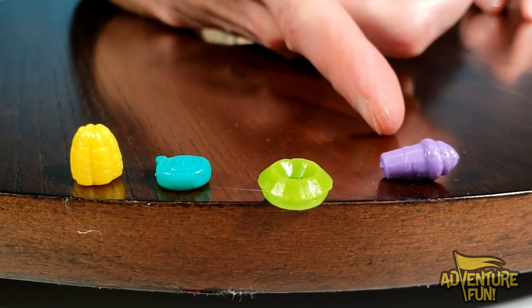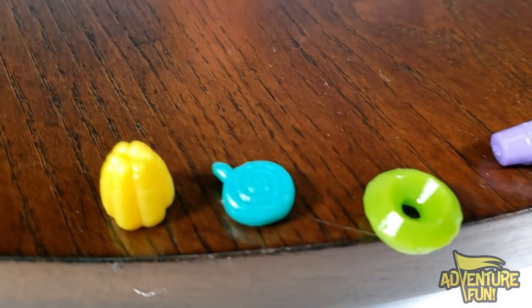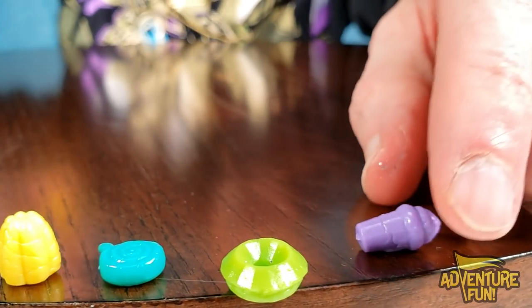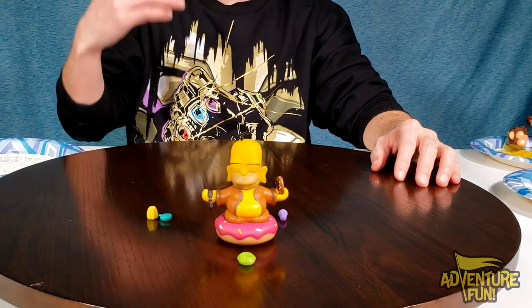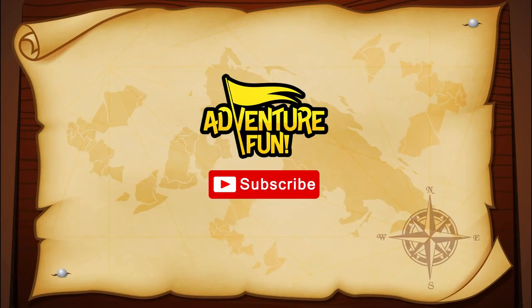We got our purple ice cream cone, our green donut, our blue-green lollipop, and our yellow bundt cake. Put in the comments below what your favorite treat is — ice cream, donut, lollipop, or cupcake/bundt cake. I think mine is a toss-up between the ice cream and the donut. Look, our Homer is sitting on a donut — he's our Buddha Homer! He says like and subscribe, and if you don't, please click on one of these videos for more adventure fun!